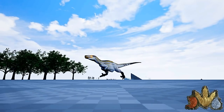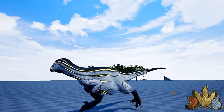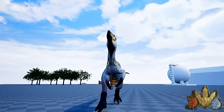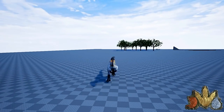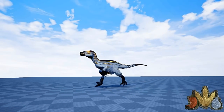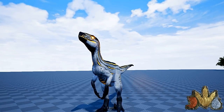Esse aqui é o Thunder, um Uta Raptor gigante — muita gente conhece. Ele é o Uta Raptor modificado; alguns chamam de Uta Elétrico, já que o nome dele é Thunder, trovão. Já tem várias gameplays com ele aí no canal, então vamos ao próximo.